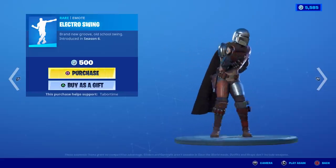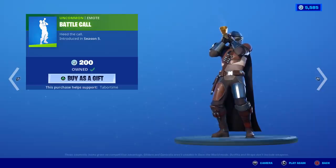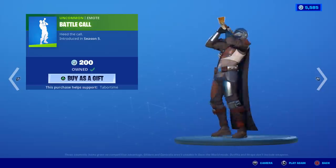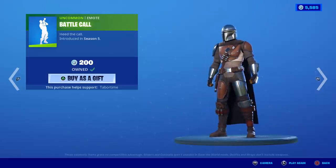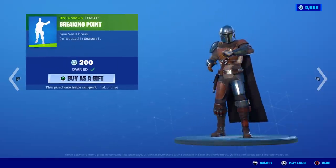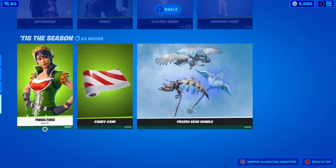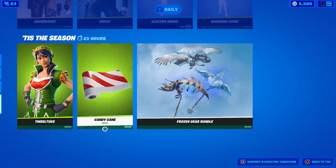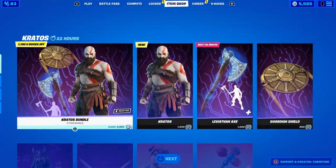Kitty Remix electro swing — not too bad, from Season 6. I don't own this one. The cape is kind of like his built-in backbling. Battle Call has a secret emote if you want to try to do it a million times. Here's Breaking Point — not bad. Tinsel Toes is still here as well as Candy Cane and the Frozen Gear bundle.